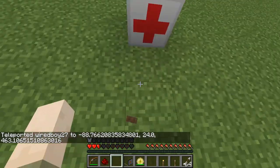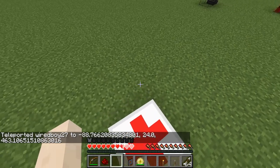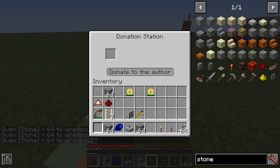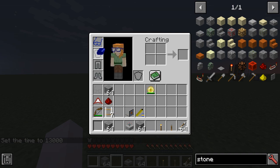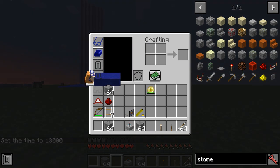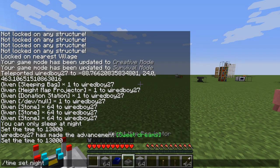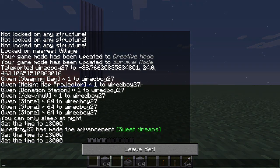Here we have the healer block — you can see this is going to give regeneration and also give saturation. Creative only mod. We have the donation station here — this will tell you which mod the item is from. We also have the sleeping bag: you can put it in the chest slot and it will actually give you a visual indicator of the sleep, which is kind of unique. You can also sleep on the ground as usual.